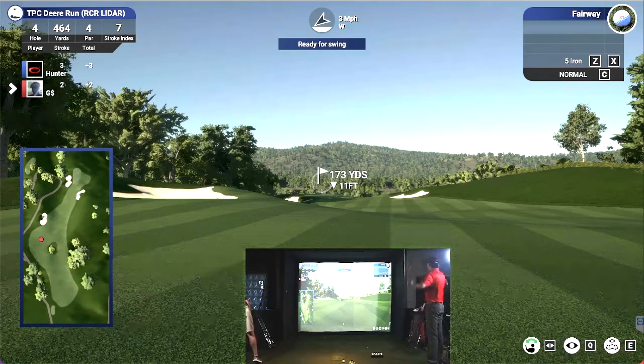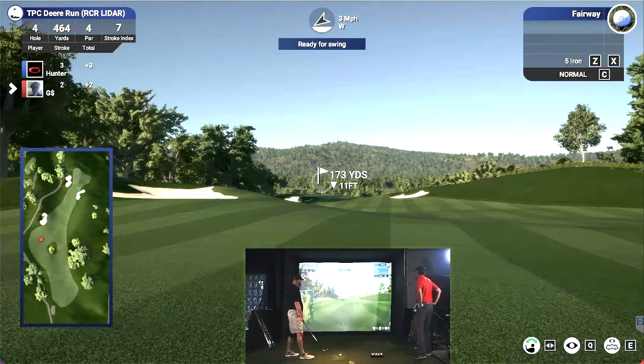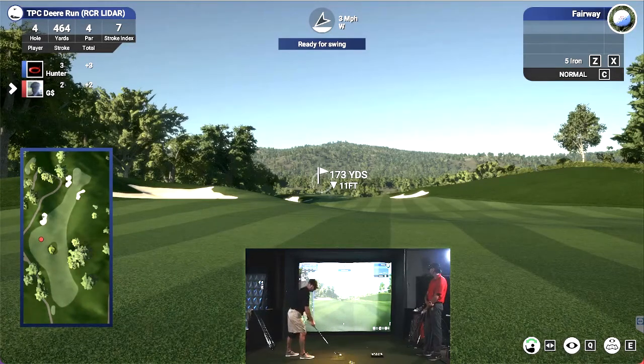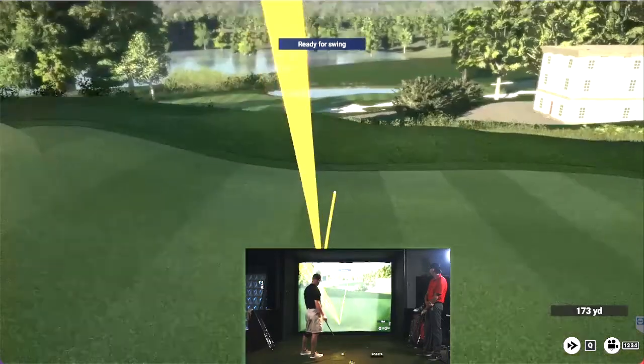Man, I'm like right in between clubs too. Downhill a little bit. Pretty much 170, 11 feet downhill. I usually give it like three to four yards, but it's into the wind too. So I'm like right in between eight and a nine here. If you hit it thin off the heel, that might be an eight. Yeah, look at that big hop. I think we're going to turn that spotlight off.